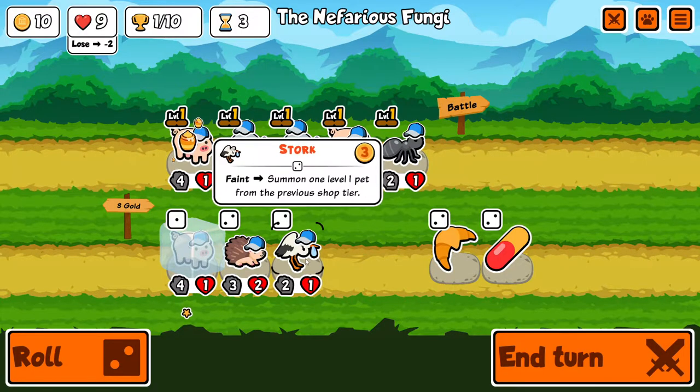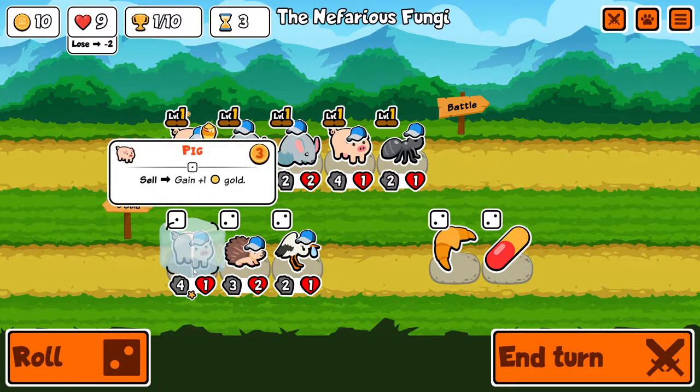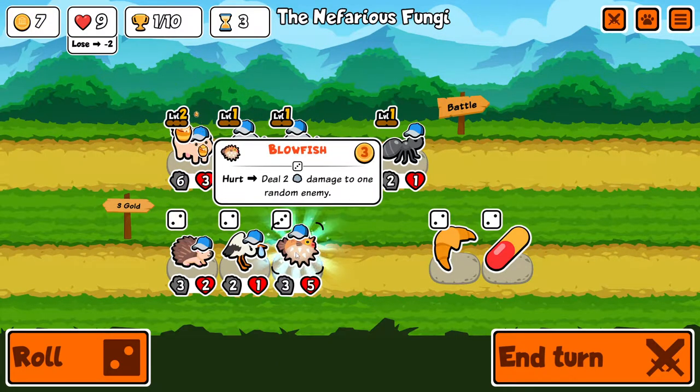Turn three. Stork is new to me — one, two damage to all. If I had some HP that would be decent, but that would instantly kill my pig. I think I try and level up the pig first. Blowfish is interesting.